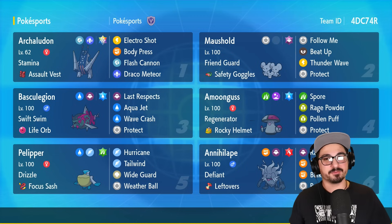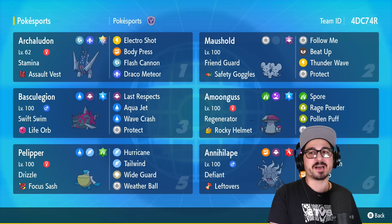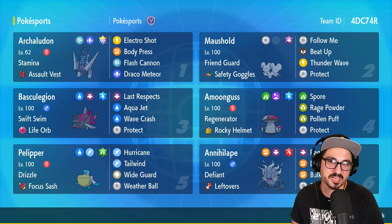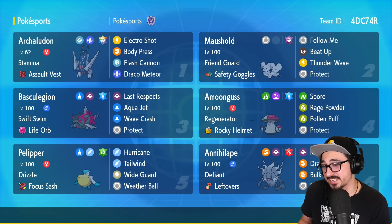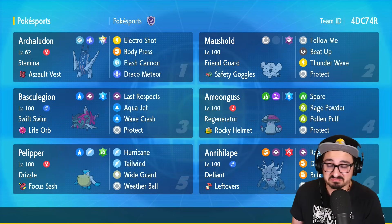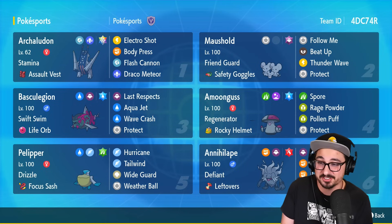One thing I kind of glazed over: I'm running Stellar Terra type here on Archaludon. I don't know if it's optimal — this is pretty much just me wanting to try it out. Archaludon has such great typing already that I don't really want to change it that often. The other option was Electric Terra, which would still leave me weak to Ground anyway, so I might as well just get STAB on everything for one turn.